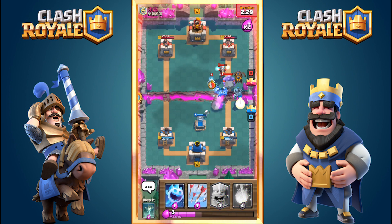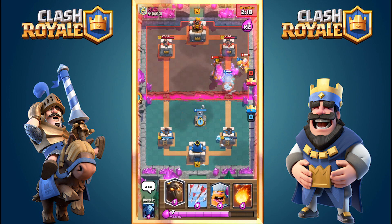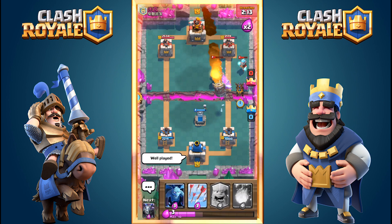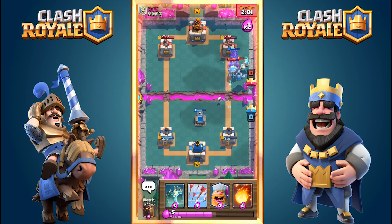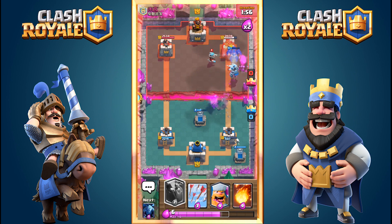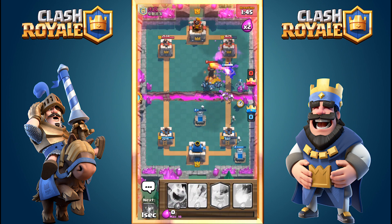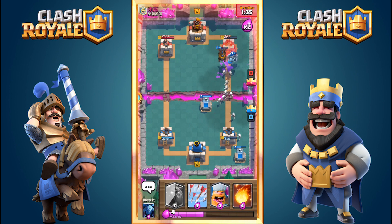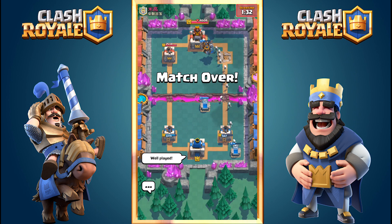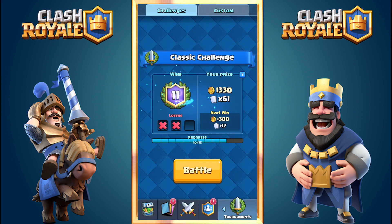Ice Spirit resets the Inferno Tower and the Lava Hound is nearly full HP. My Mega Minion survives and he has nothing left to counter my air troops — the Lava Pups deal damage to the tower for the first time. In overtime he drops a Rocket, threatening to win with one more Rocket plus a Zap. But I have the Lava Hound at the tower with the Mega Minion, and Skeletons from two Tombstones overwhelm his Inferno Tower completely. Win number eleven!